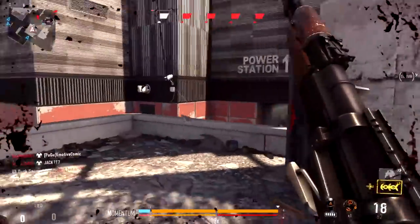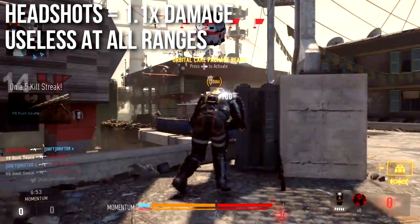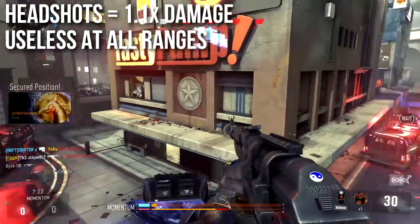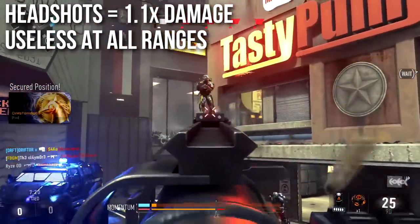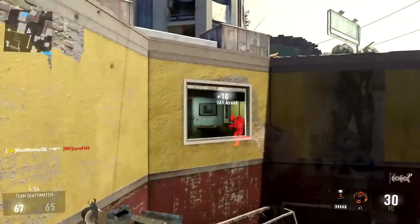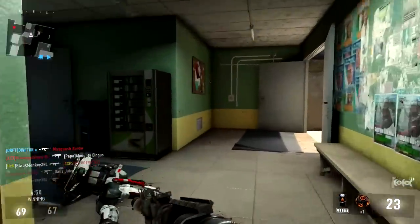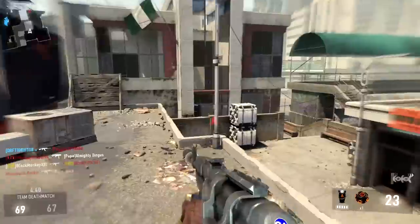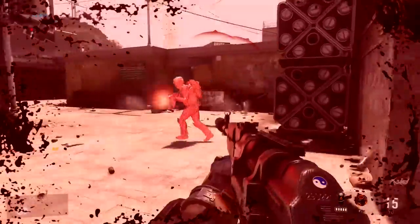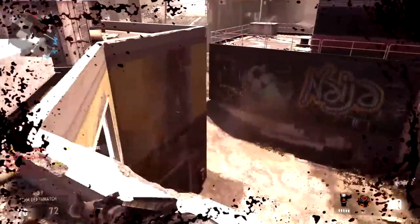Unfortunately, the headshot damage multiplier is rather low at 1.1x normal damage. That's actually pretty average for assault rifles, but because of how the damage numbers are set up, it's going to be useless at all ranges. You cannot two-shot kill with headshots with this gun, and at long ranges it won't make a difference if you get four headshots in a row — it's still four shots to kill. So I never go with headshots with the AK-47. The recoil is rather high, so it's going to be very difficult to hit people in the head anyway.